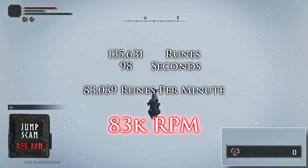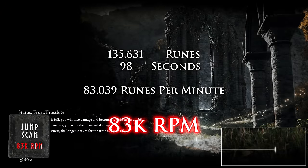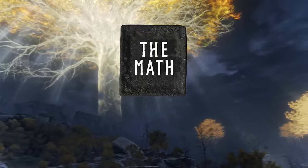Another thing to consider: if you're farming this glitch, you lose your gold pickle fowl foot when you fast travel back to the site of grace — and you have to fast travel back because otherwise you keep falling. Since 90 seconds is only halfway through the duration of your gold pickle fowl foot, you're essentially wasting them and using twice as many as you would farming the bird, which also gives you a lot more runes per minute. In summary, don't fall for these scams.